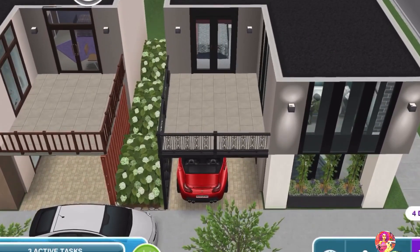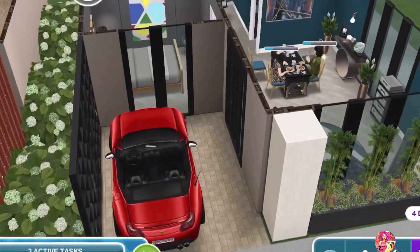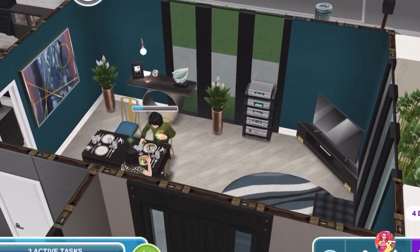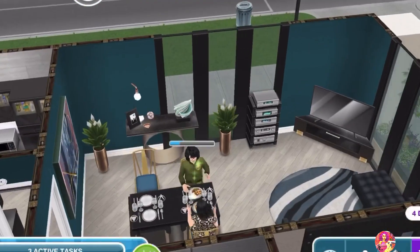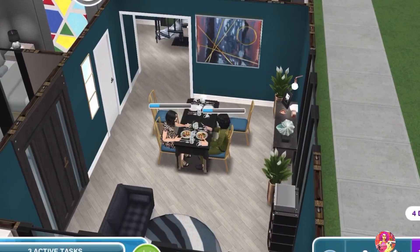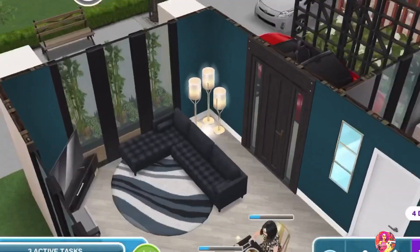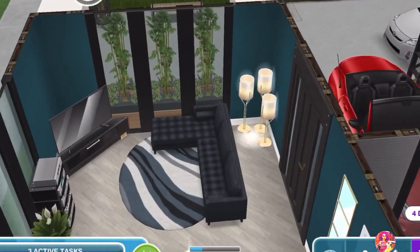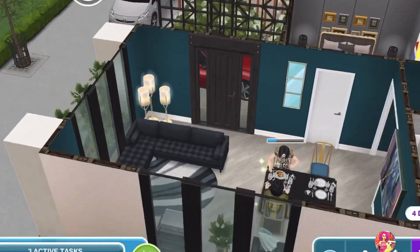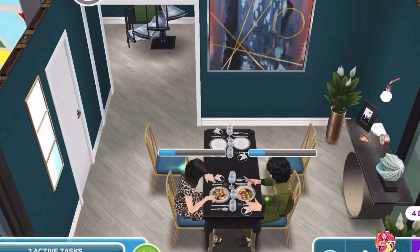I've given the first family this red car because it suits their personalities. They're professionals, but Jade is expecting so she's at home. As soon as you enter, you come into the living and dining area. I've used those lights from the Sims Glam event — they're gorgeous. In the corner I've used the teal color to make it look more modern.